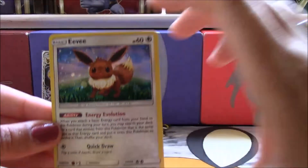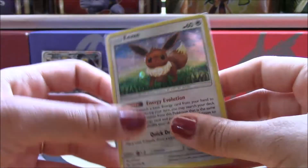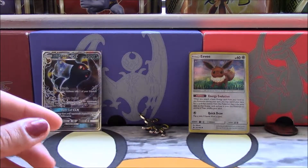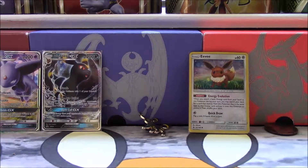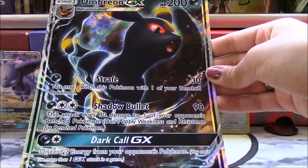And then the Holo Eevee — very cool. Super warped, but it'll be in a binder, so it'll be good. All right. And there's a Jumbo card — kind of hard to see at this angle, but it's the same as the Umbreon promo, just Jumbo size. So you can definitely add that to our deck of Jumbos. I think we have like seven different types in there now.